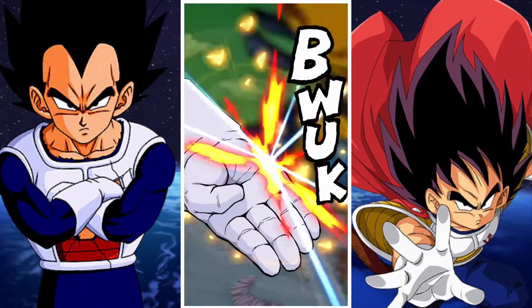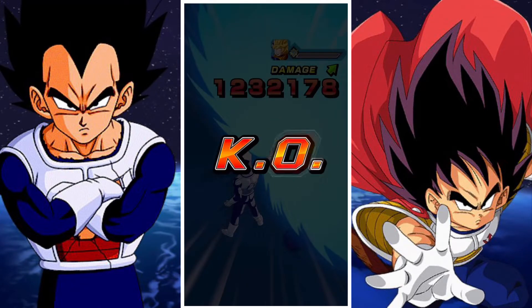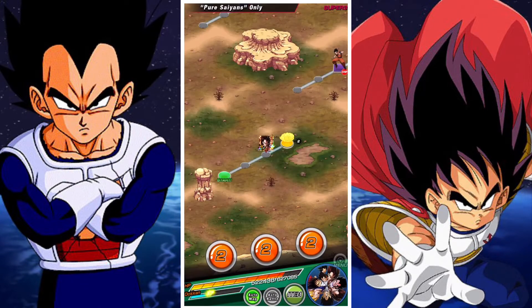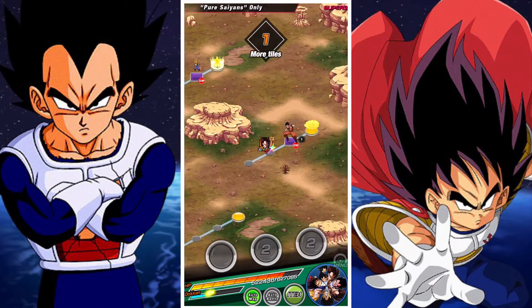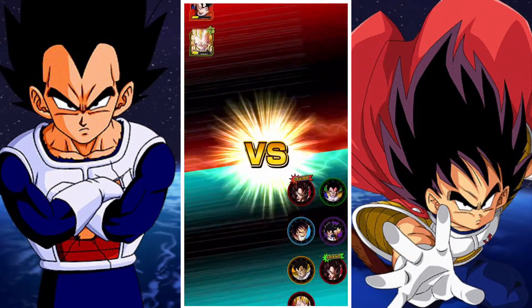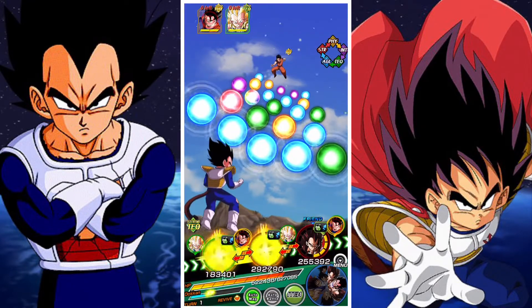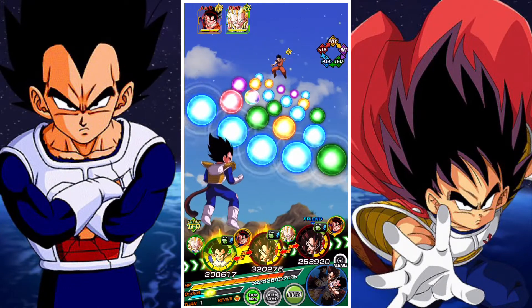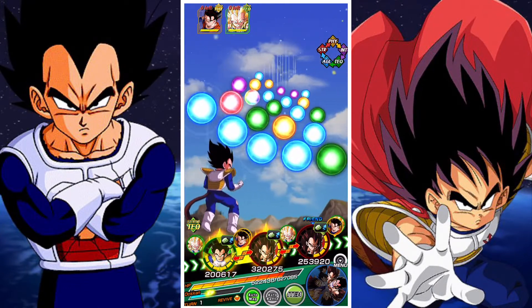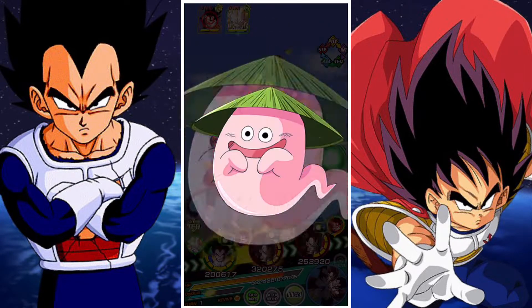You can see there 104k with no item, which is quite substantial, and that was his first attack — he didn't get a double super. So generally speaking it's not bad. 104k with no item, type neutral, in Pure Saiyans ESBR is a pretty good starting point. I think Kid Vegeta does a pretty good job, and the nice thing about him is his stunning — it's very, very good.